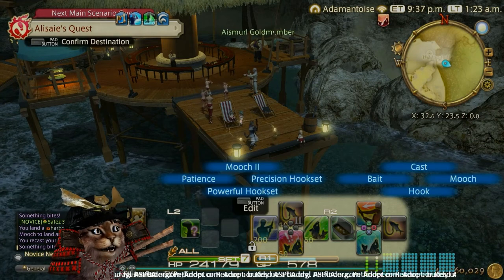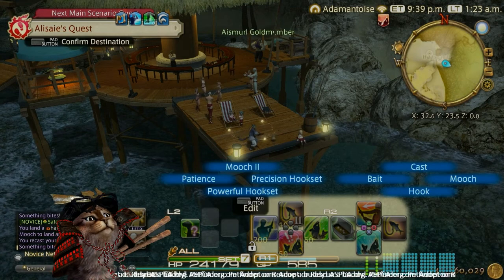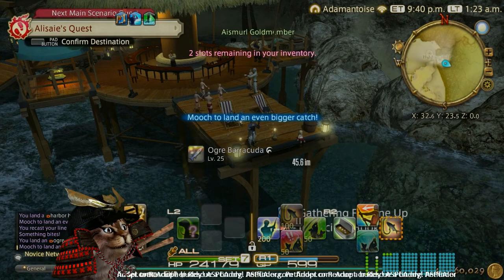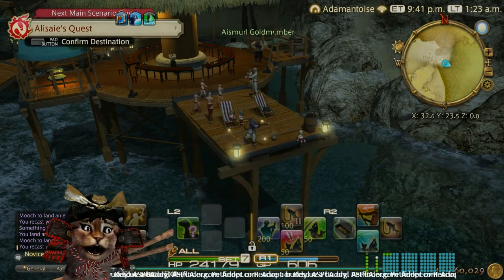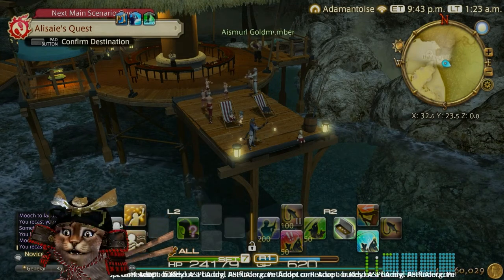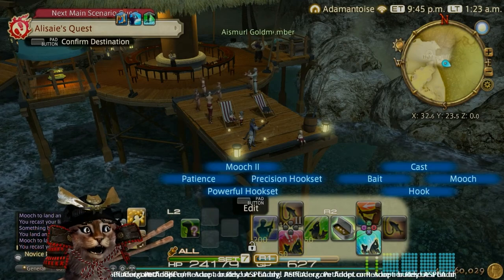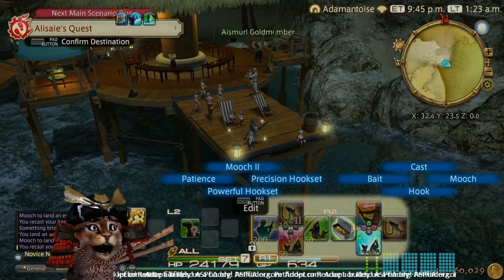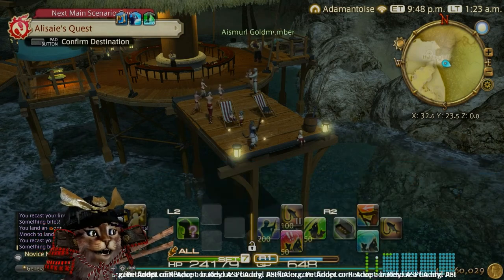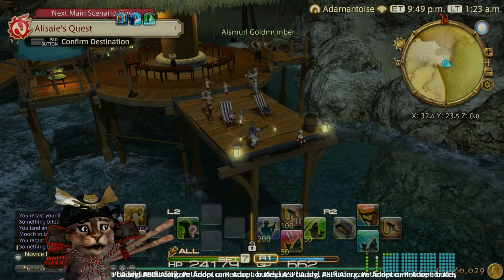Once you pull this guy in with Powerful Hook Set, you want your HQ Ogre Barracuda — see that HQ symbol up there. You want that blue symbol to be gone by the time you cast out the third time. That means the deficit to your hooking is gone too. You don't want that to possibly cost you the marlin, so make sure that's gone when you cast out. You'll see three exclamation marks for the marlin when he comes in.